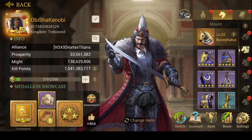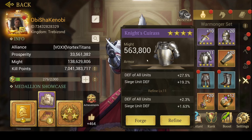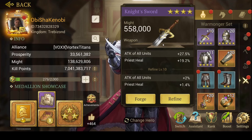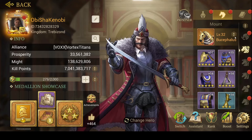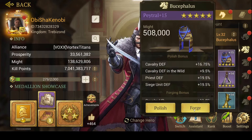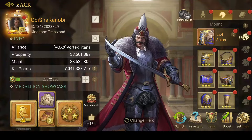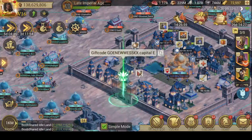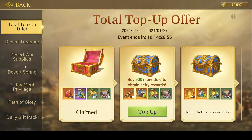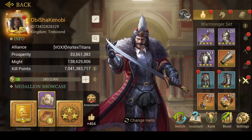The difference is also when you look at the warmongering set, it gives attack and defense. But if you spend on mounts, you'll get HP or damage, which is a lot more powerful than defense or attack. However, if you are a whale, then you could consider spending on the warmongering set as well. What you'll need most is to go to the offers and buy the meteorite packs. You used to have a meteorite in the weekly offer, but sadly that's gone now.